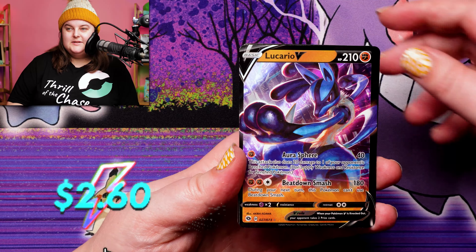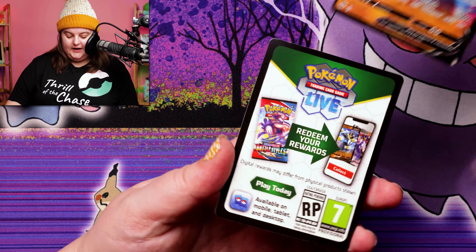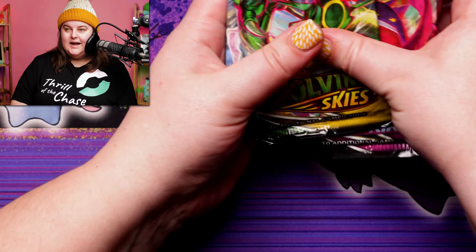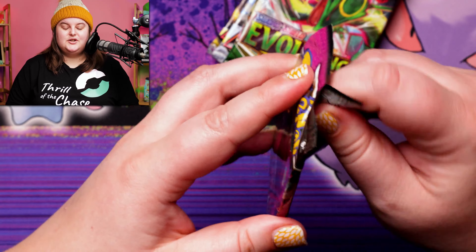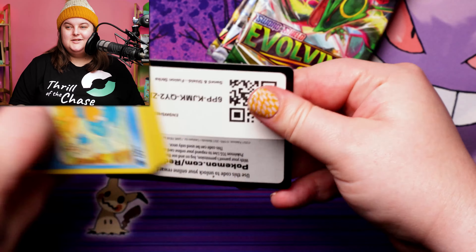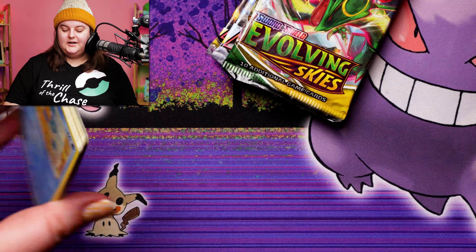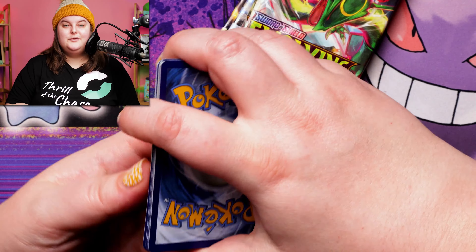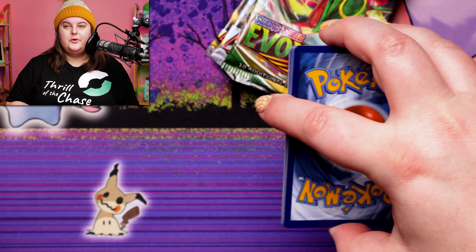I just want to start with this beautiful Lucario V, and of course the code card that comes with it — for those of you who love the code cards. As always, we give away all the cards we open, so stay tuned to find out how that works towards the end of today's video. We are going to be opening three items on the board today.